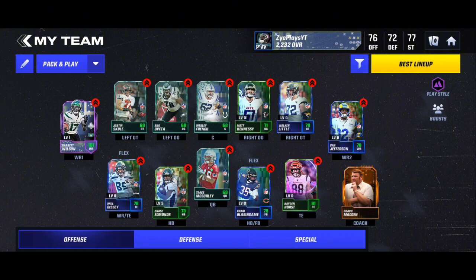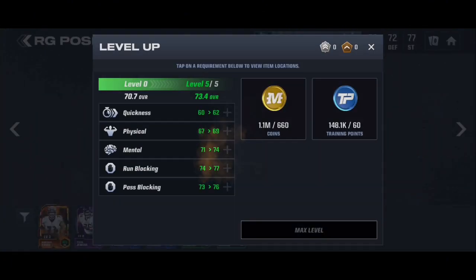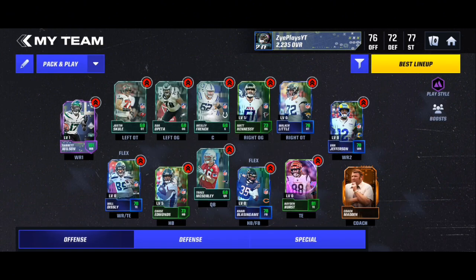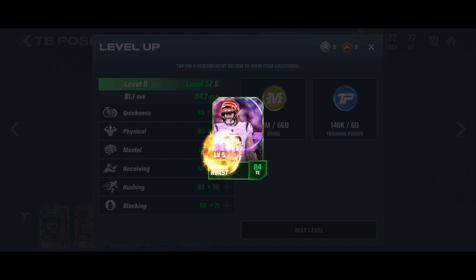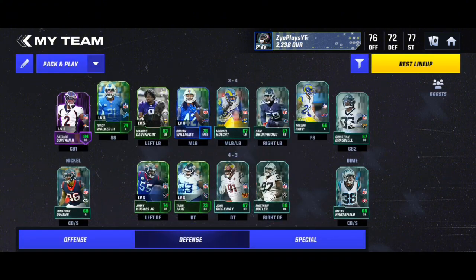We're back after assembling the squad. We're up to 76 offense, 76 defense, and 77 special teams with a 76 overall. We're going to upgrade to level five — now it's a 73, which is cool I guess. Goes from 81 to 84 — pretty nice. Let's go check our trades; I think I have a rare version of them, I'm not too sure.